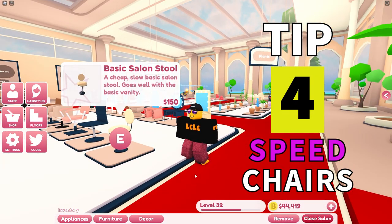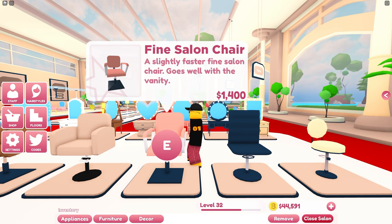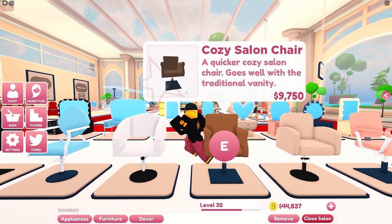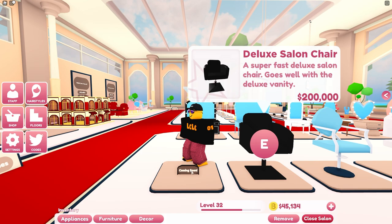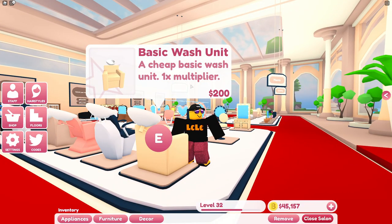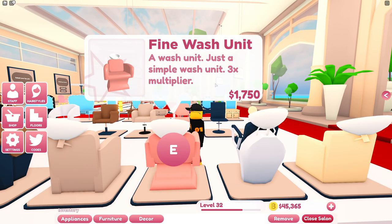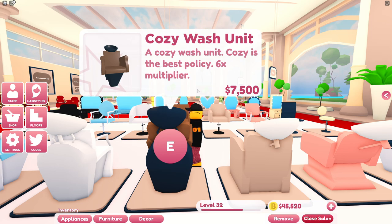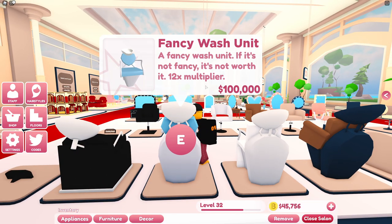Tip 4. This is where you're going to be wanting to spend all of your money. These chairs get slightly faster with each increase in price - you can see the fine salon chair is slightly faster, this is medium fast, and so on. This will serve customers much faster and get a new customer into your salon quicker. This also applies to the wash units - you can see the multiplier here. A basic one has a 1x multiplier and it goes up to a 2x multiplier. The fine wash unit is 3x as fast, this one is a 6x multiplier, this one is an 8x multiplier - the modern wash unit. Finally we've got the fancy wash unit with a 12x multiplier and a 16x multiplier on the deluxe one.